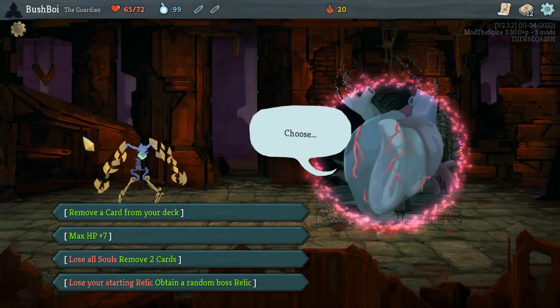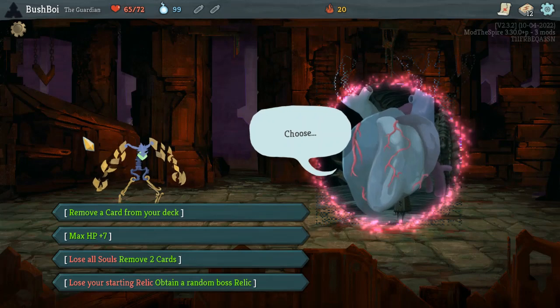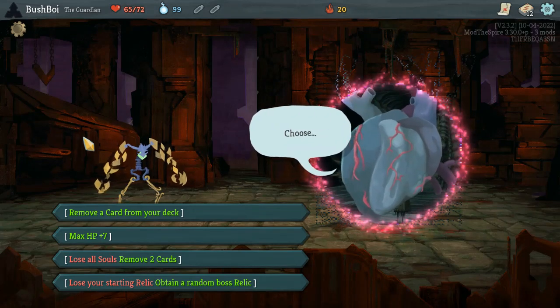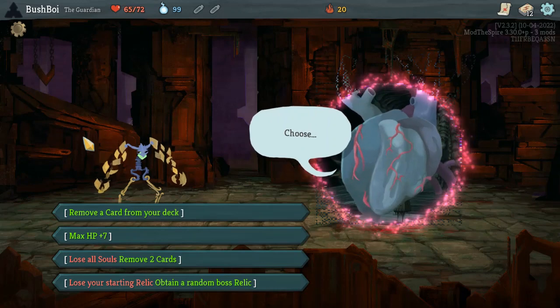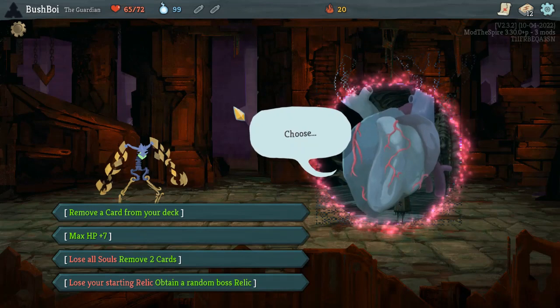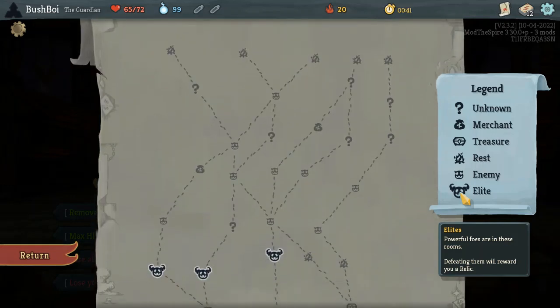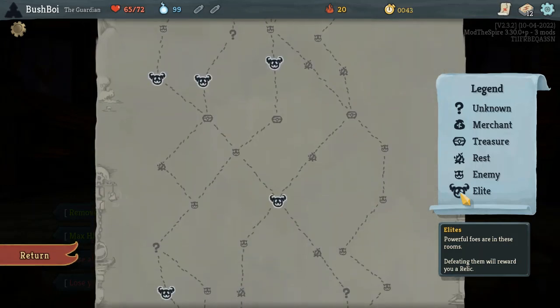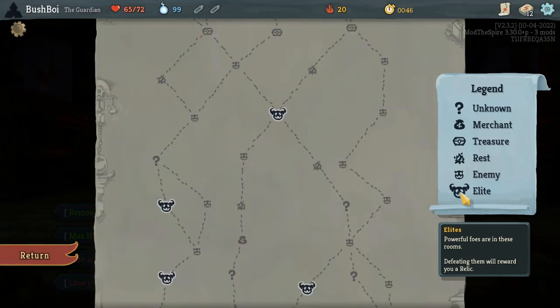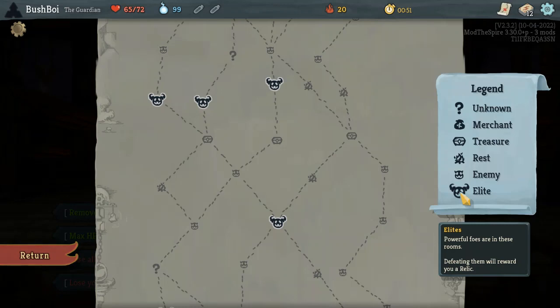We got Remove a Card, 7 max HP, Lose all souls to remove two cards, or the boss swap. I'm going to be taking the boss swap as usual, but Lose all souls to remove two cards is a pretty tempting option. Remove two cards is very powerful in general, and I think is even more so on Guardian, but we're just going to stick with getting rid of the starting relic.